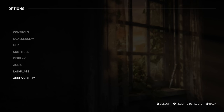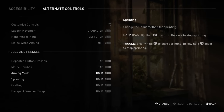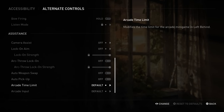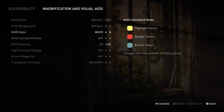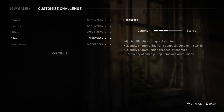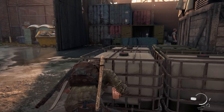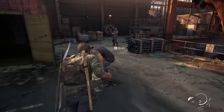The most welcome additions to Part 1 are its accessibility options and customizable difficulty. Just like in Part 2, the accessibility options are immense. If visual impairments or motion sickness has prevented you from playing the original, this remake should significantly lower the bar of entry. You can fully customize the difficulty too, ranging from how common resources are to how aggressive enemies are. As long as you don't play on permadeath or grounded mode, these settings can be changed at any time. The AI also feels much more reactive and dynamic, especially on harder difficulties.